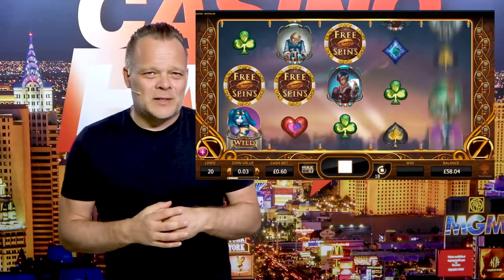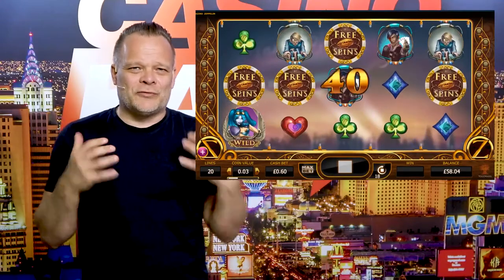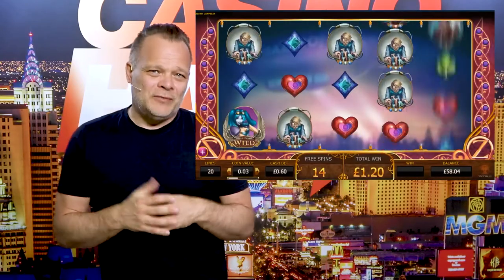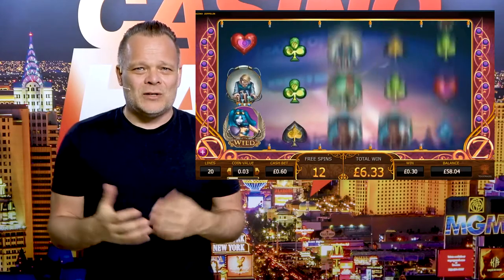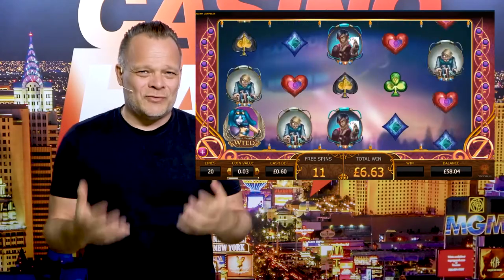Casino Zeppelin's scatter symbol is a large gold coin with 'Three Spins' written on it. The symbol can land on all five reels and you win even if you only land two symbols. Two scatters gives you 40 coins, and three symbols gives you 40 coins and 10 free spins.